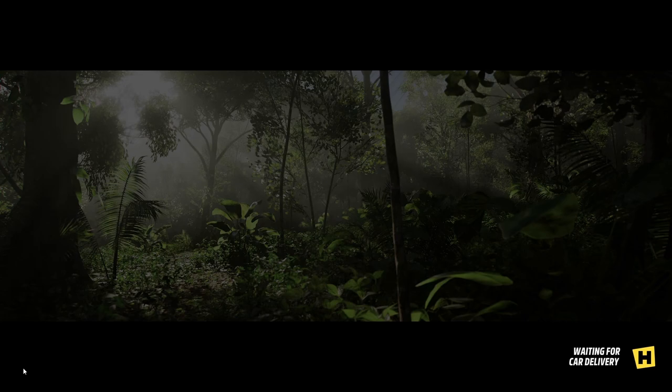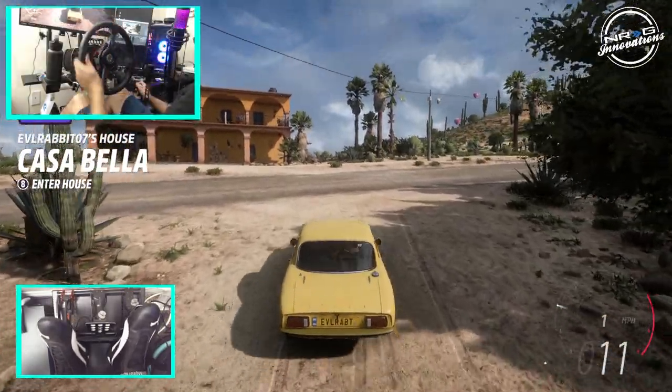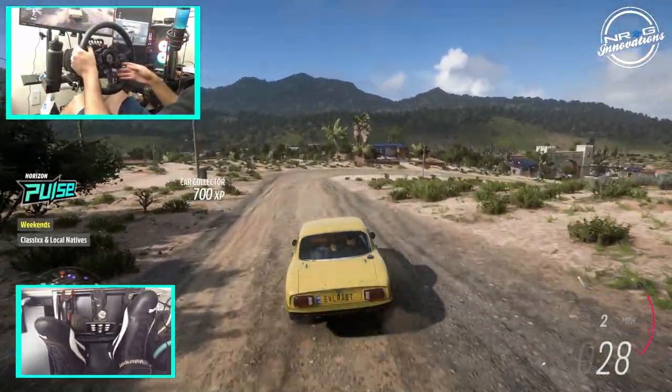We're going to drive the Lotus Spirit first off the rip and see how it drives normally, then we'll change it up and do the full drift build on it. Let's switch to the wheel cam and get to it. The little Lotus here on Horizon — I don't think this car is going to really do much stock.